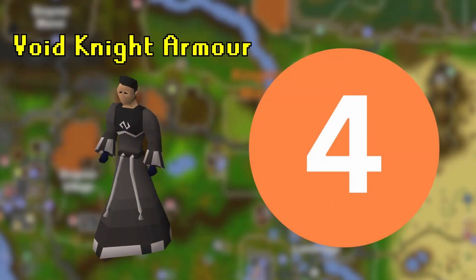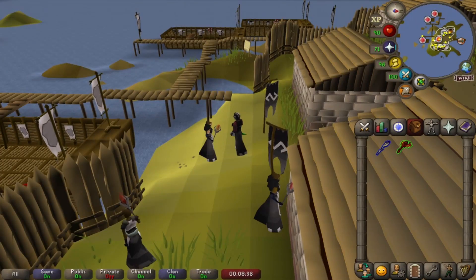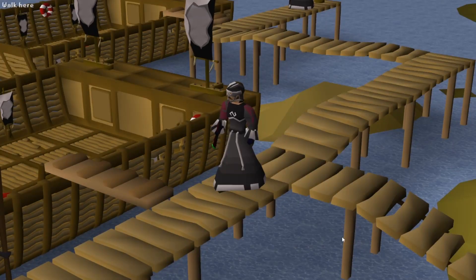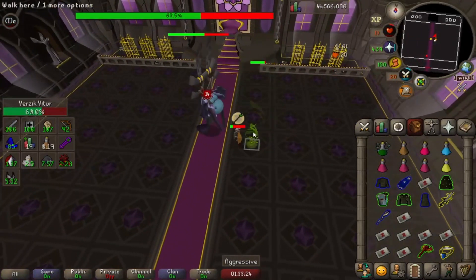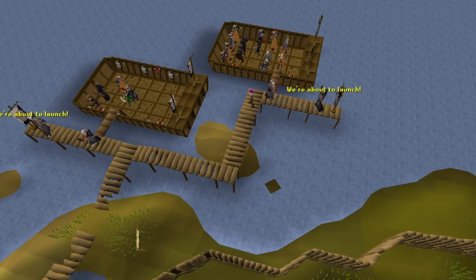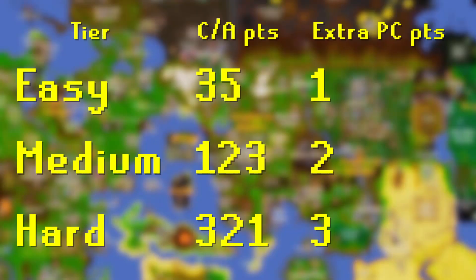Next up is the Full Void armor set from Pest Control. You'll need to rack up 1,250 Pest Control points to snag the whole set, or 850 if you just want one combat style. It's a hybrid armor set which changes your stat bonuses dramatically depending on the helmet you have equipped — there's a helmet for melee, range, and magic. The offensive bonuses are so good that it's popular with people learning PVM like the Theatre of Blood and Tombs of Amascut. The minigame is accessible through a boat in Port Sarim. You have to take out the portals on the edge of the map before the knight in the center dies. Completing a tier of the combat achievements increases the number of points per round by 1, and this stacks for the first 3 tiers, so get a few tiers done and you'll have your armor in no time.